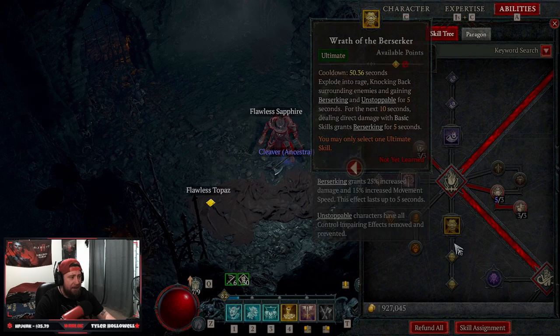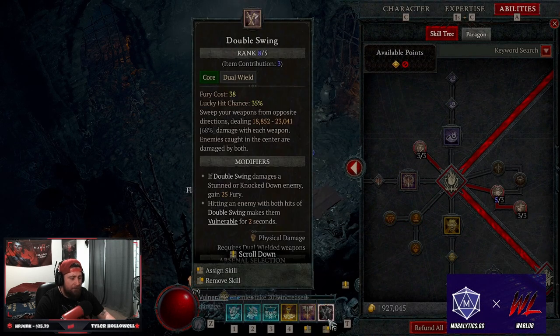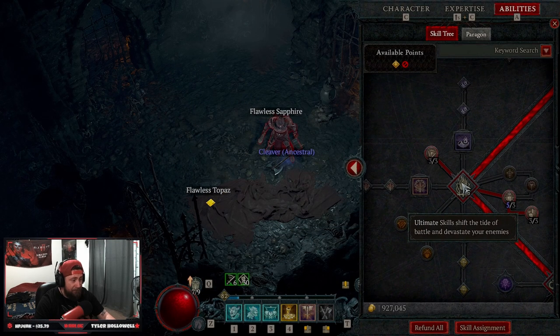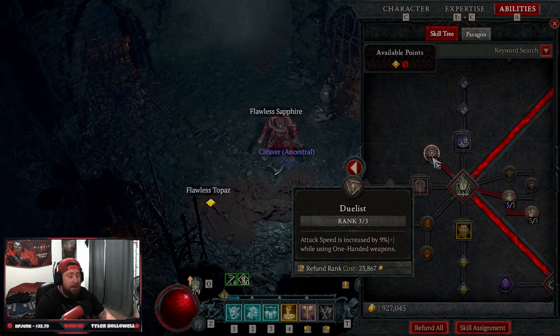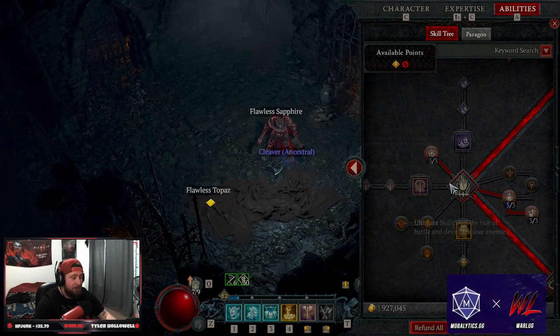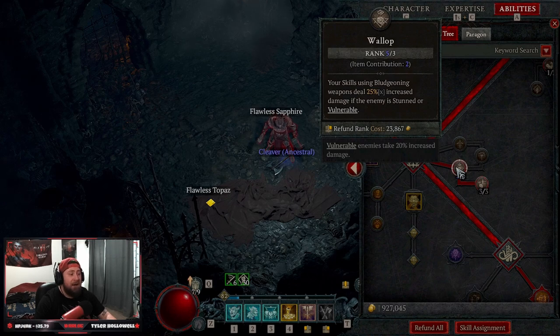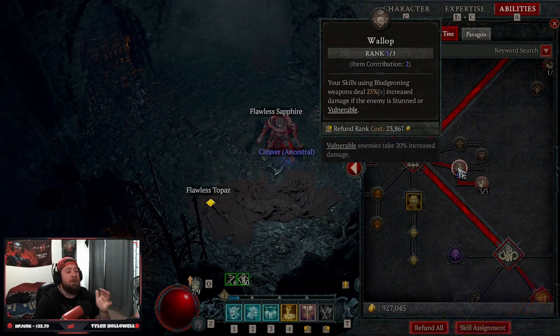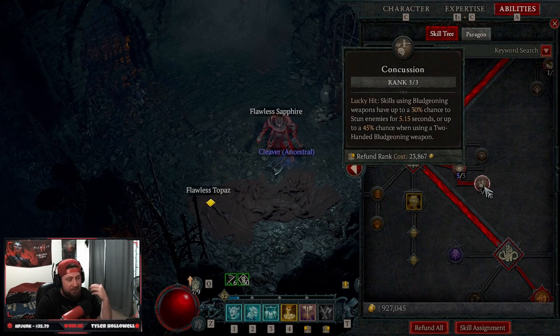Towards end game I'll probably end up taking Wrath of the Berserker and dropping one of my shouts, or dropping Lunging Strike if fury regen is high enough. We are taking three points into Duelist for attack speed — this build focuses on having a lot of attack speed. Then maxing Wallop, which gives increased damage when using bludgeoning weapons against Vulnerable enemies — this is always going to hit. We're using double maces for this build, no swords.